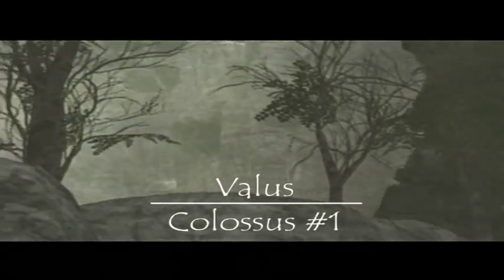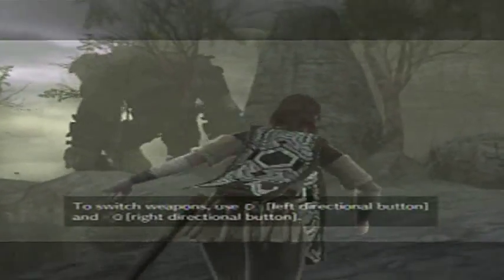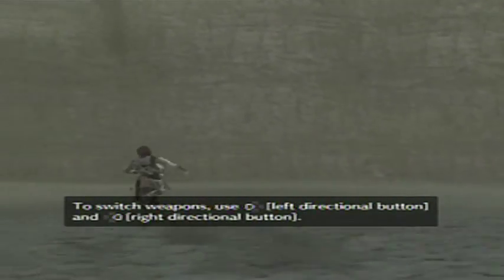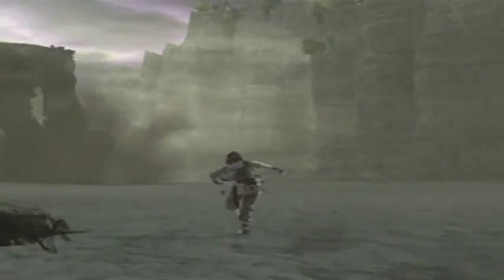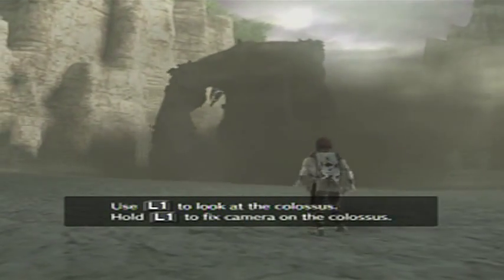It looks like we've already made it to the top! Holy poopers — it's massive! This must be one of the colossi! Its name is Valus! And we've got to figure out how to defeat this bad boy here. You also get a little tutorial on the controls there.